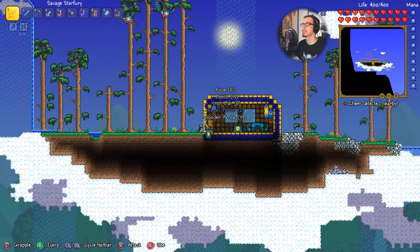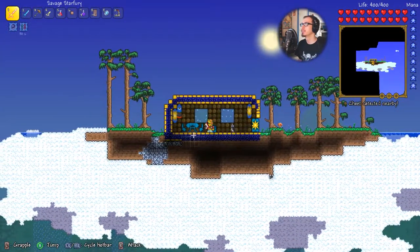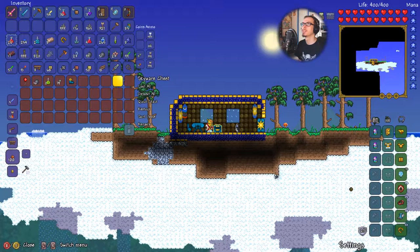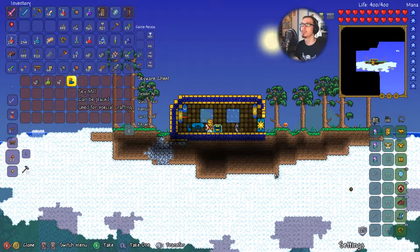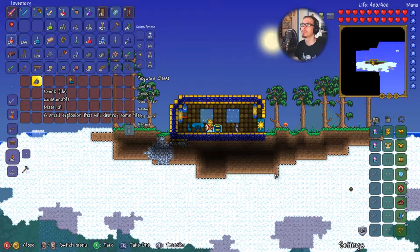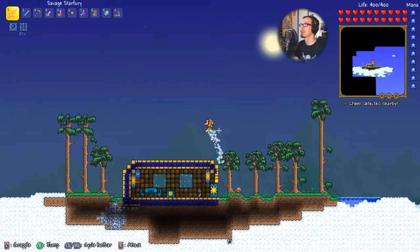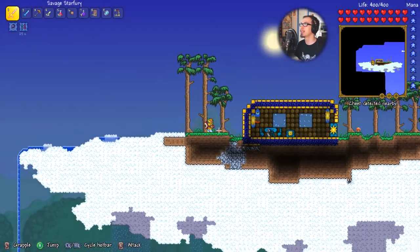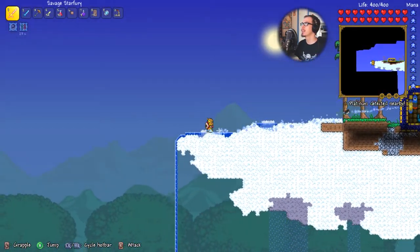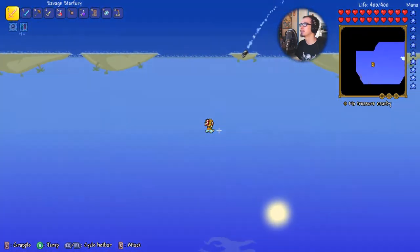Let's loot all this and keep going. Another chest — let's see what's in this one. There's another balloon! So we just need one more. Sky Mill — we don't need that. Night owl potions, helpful. Bombs — we don't need those but I'll grab them just in case. We've basically reached the end of this world.